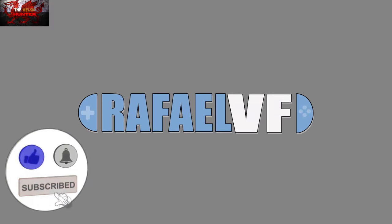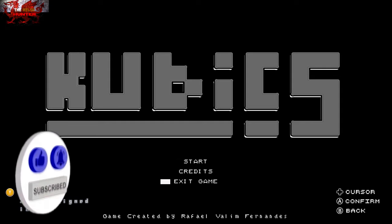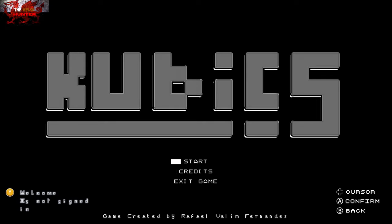Hello there guys and gals, The World Sheddy here back with yet another 100% Achievement Guide and this time we are getting it all in Cubix. This was developed and published by Rafael Valim Fernandez and is usually available for £4.19 / $4.99.